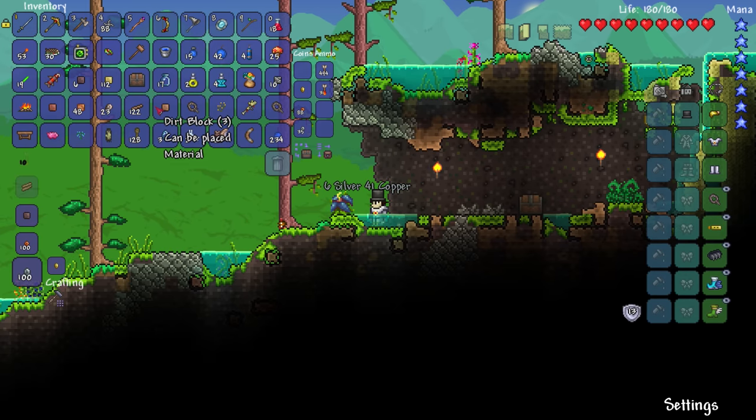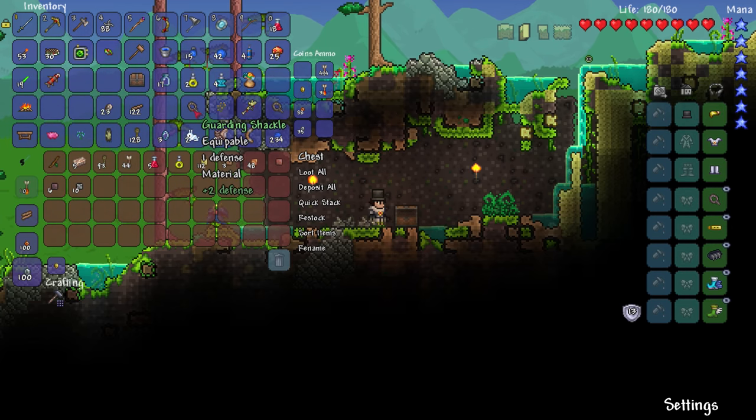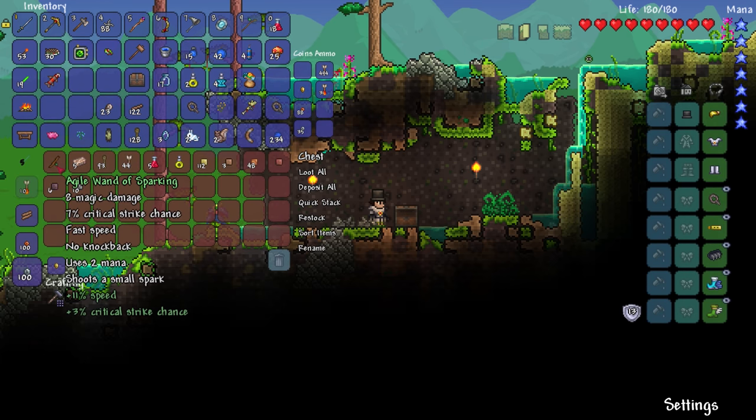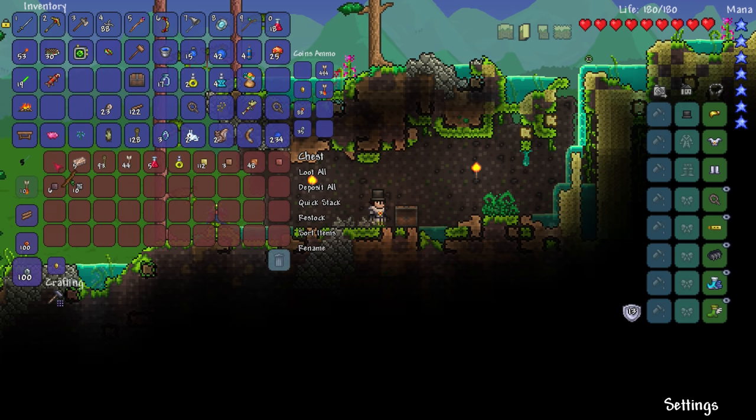There's a second bat, got him, nice. Let me put some garbage in the chest — sand, dirt block, sandstone, clay, mud. Blink root — must have been from the cave. There's another shackle and a guarding shackle. Oh whoa — Agile Wand of Sparking, not sparkling! Eight magic damage, seven percent critical strike, fast speed, no knockback, two mana, shoots a small spark. Eleven percent speed, three percent critical strike chance because it's agile. Let's put the axe away since I won't be cutting trees soon.